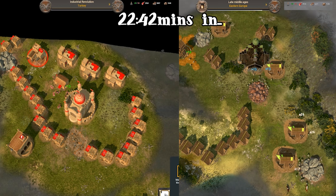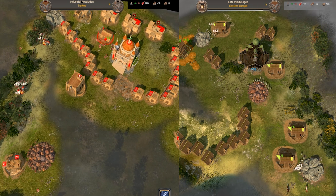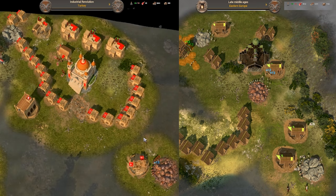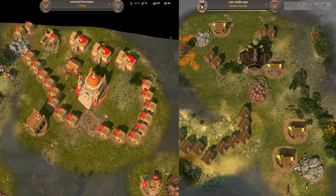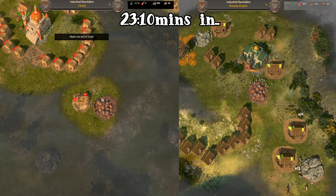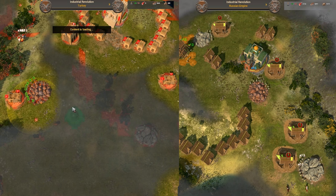I was actually first to hit industrial around 23 minutes, and my main concerns were upgrading the barracks, elephant house, and my melting house, just so I can get the units as quick as I can. Not far behind me though was Outlaw, and he managed to upgrade honestly everything in his base, which means I probably had some partisans coming soon.